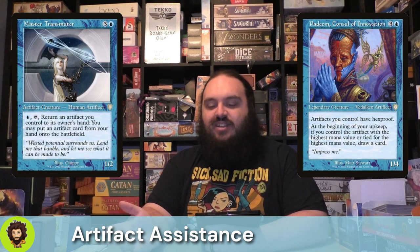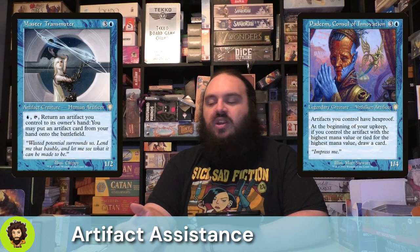Padeem, Consul of Invocation gives all of our artifacts hexproof, and if we happen to have the highest mana value among artifacts on the field — or tied for it — we're going to draw extra cards each turn. Steel Overseer is going to pass out +1/+1 counters to each artifact creature we control, which is great news for all those Thopters starting off as 0/2s. We don't need to get in for a lot of damage as they fly, because any damage is going to trigger all those various effects — did one of your creatures deal damage? Draw a card. Good value there.